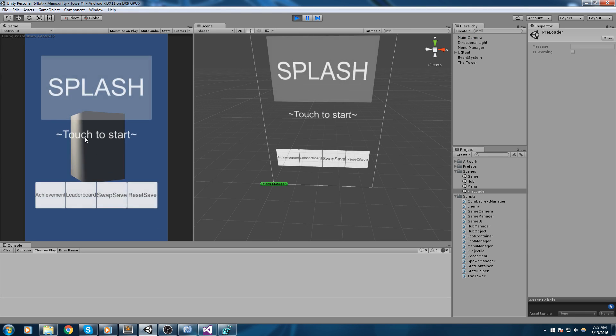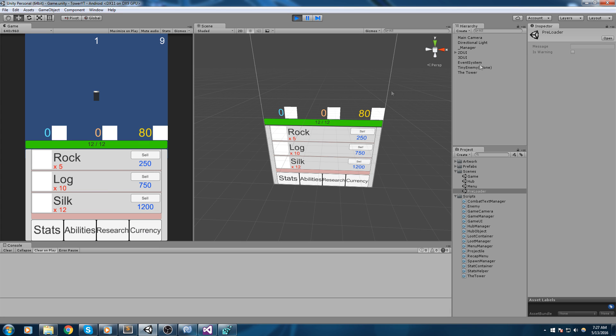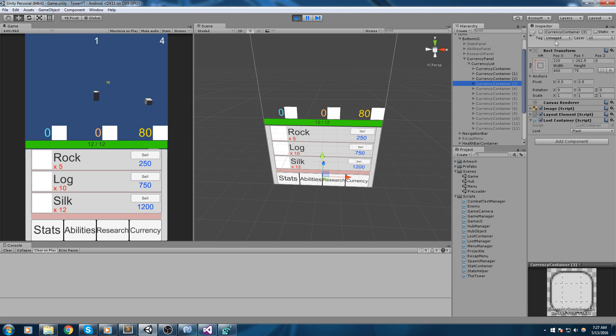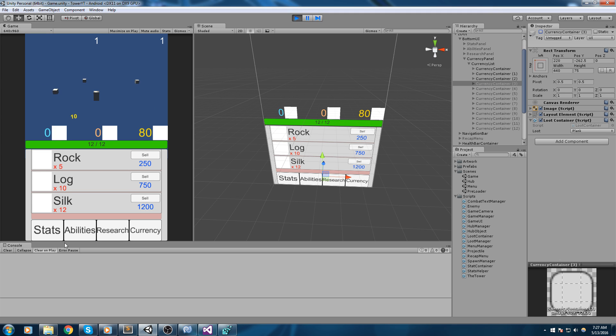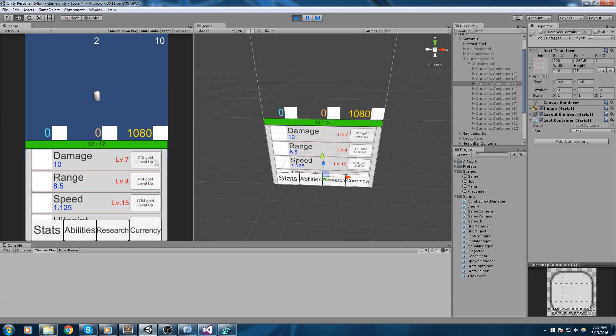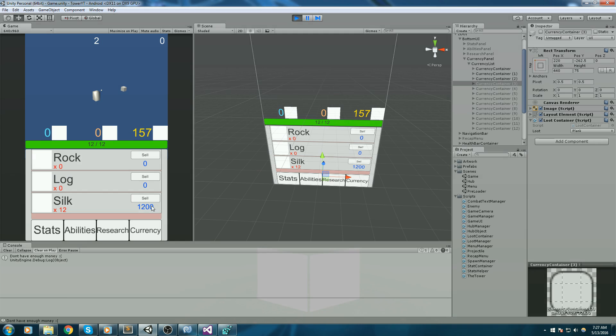Hey, welcome back to this game tutorial. Today we actually implement all the other loots — right now we only see the three first ones because those are the active ones, but there are more below. We also implement the sell button: right now I have 80 gold, I sell this and I have 330, and we can keep selling stuff and then spend that gold on levels. That's what we're doing today, so let's get started.